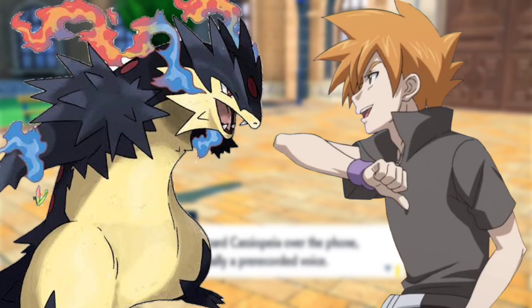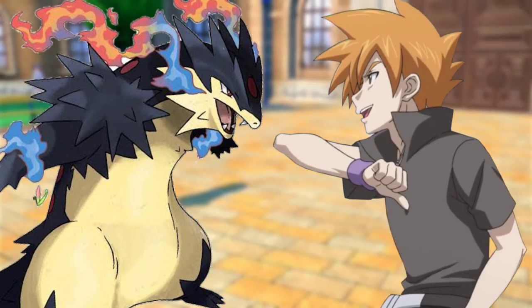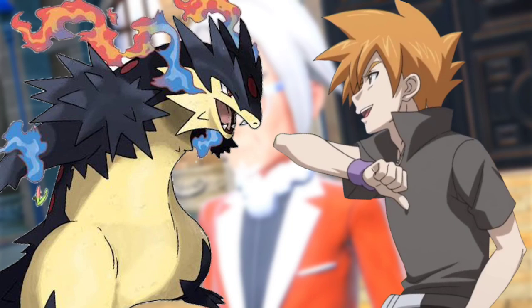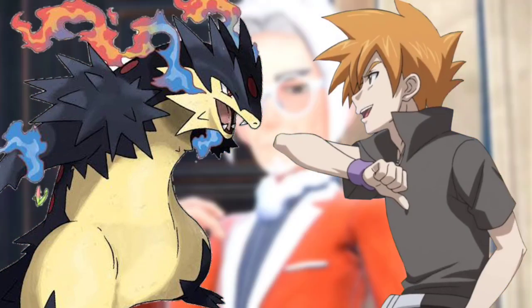Samarat slammed into Steelix, knocking it to the floor. Steelix stood back and used Gyro Ball, which Samarat countered with Aqua Jet. Samarat and Steelix pushed each other back until they repelled each other.